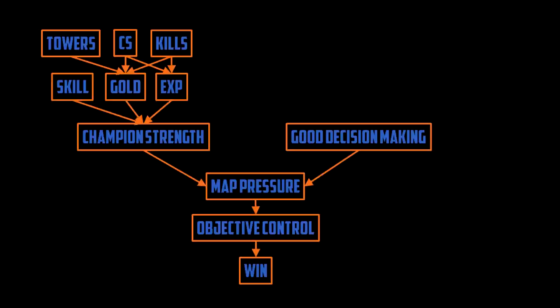Map pressure allows you to gain objective control, and objective control is how you win. But as we've clearly shown, kills are just one small piece of the puzzle. You need to do everything in order to maximize your chance to win. Champion strength is largely up to you — I can't help you CS better, I can't tell you the exact moment to go in for a kill, and I can't tell you how to become the best team fight player or perform the cleanest inset your Iron 4 teammates have ever seen.